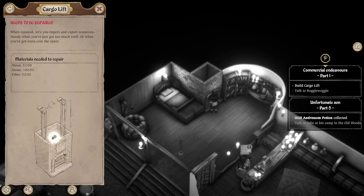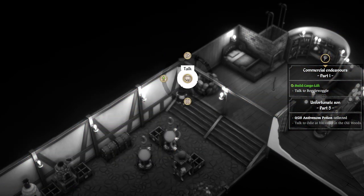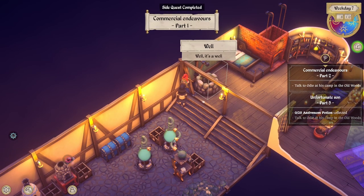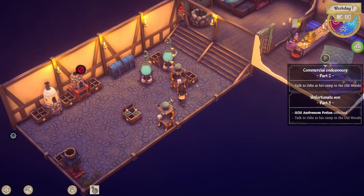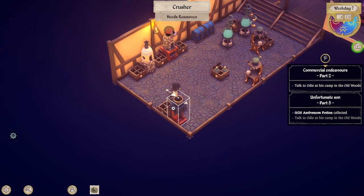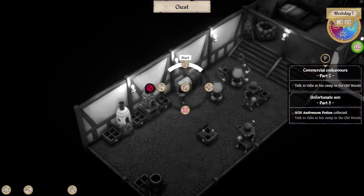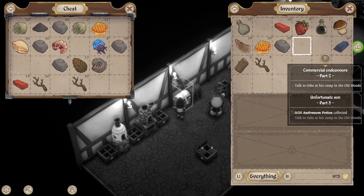We're going to build a cargo lift. Let's repair it and now we can talk to Boggle Woggle — see what he's got to say. 'Remarkable, now everything's set up, we just need to inform our human mule of the plan.' He's poorly at the moment. We've got loads of potions and loads of fiber — I'll keep stocking up just in case.